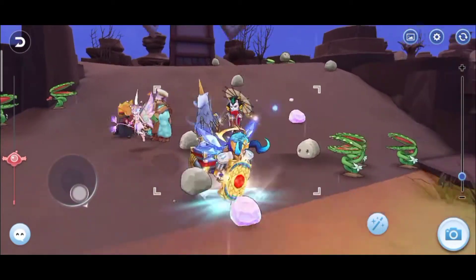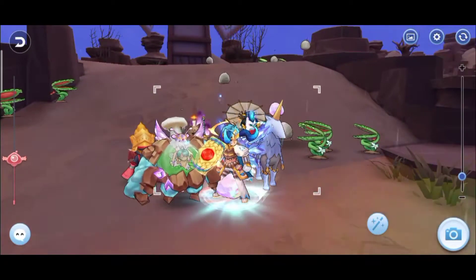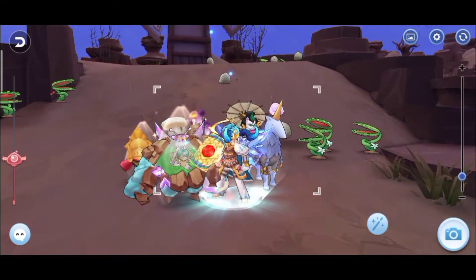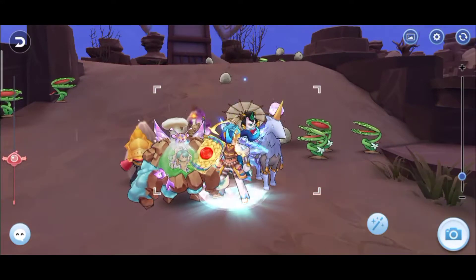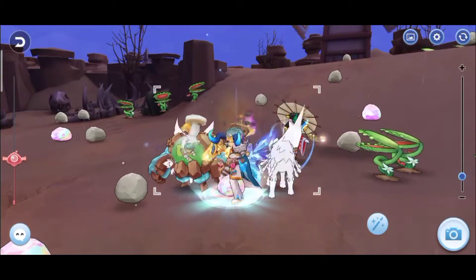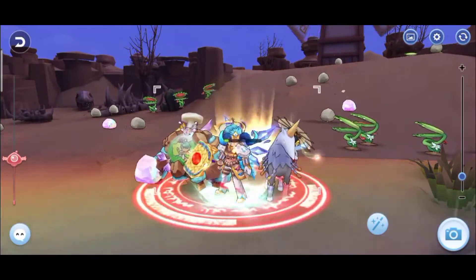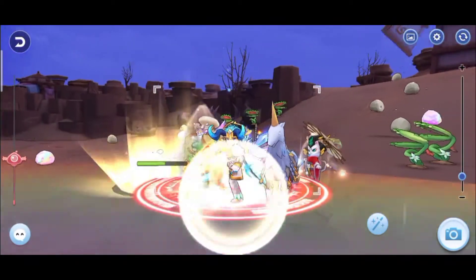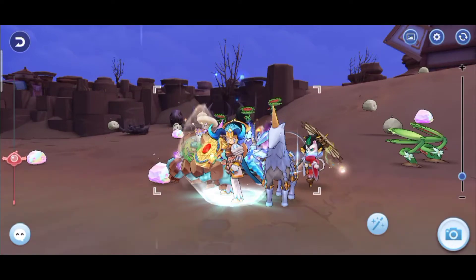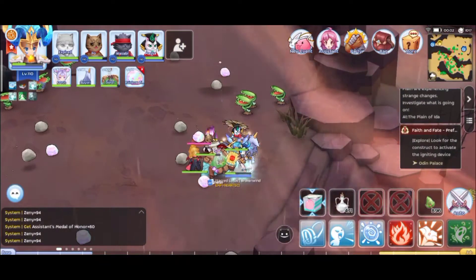It gives us a free pet drop if we kill it, with a little chance to get it. But if you really want to have this pet like me, I would kill this monster continuously until I got one or more. So what are you waiting for? Just find the location of this Rainbow Light Pouring.